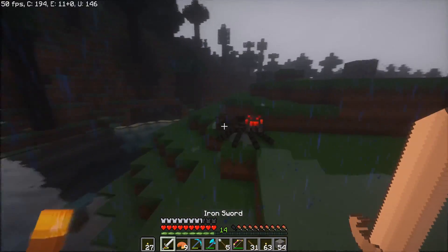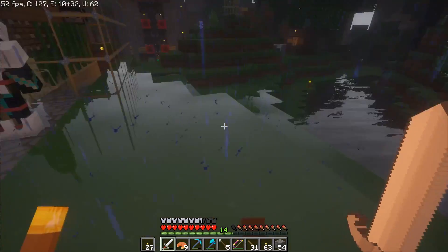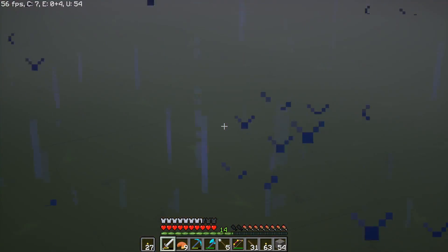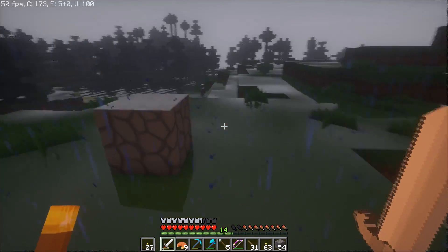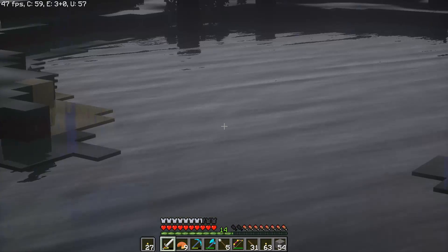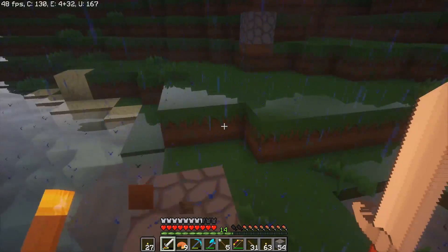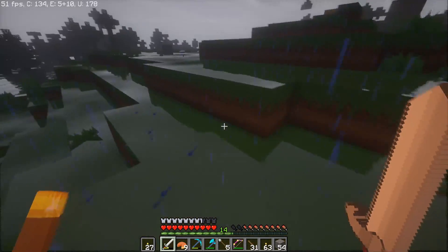You have all your particles turned off so low you can't tell if it's raining or not. Wait, let me turn off all my particles — you can't, you don't have Optifine. The ground is shiny. It's daytime right now but it's still raining. I was planning on making a quarry but I don't think that's gonna work because it's raining.